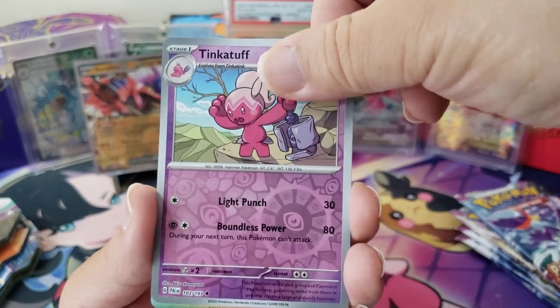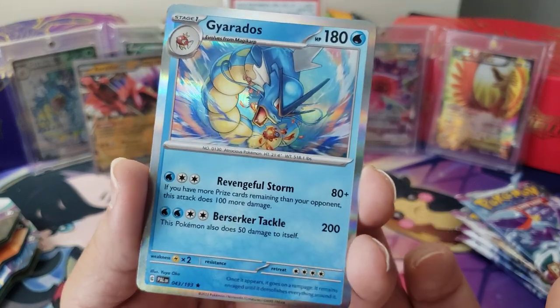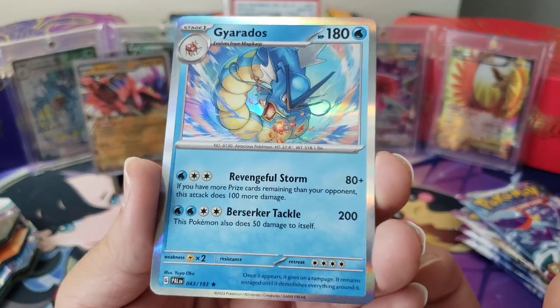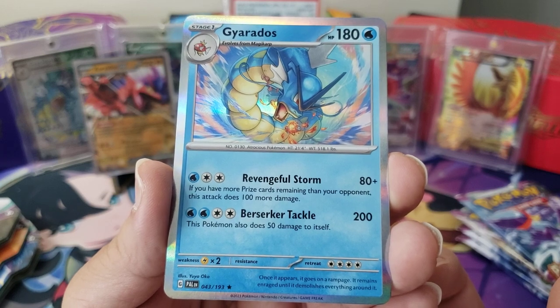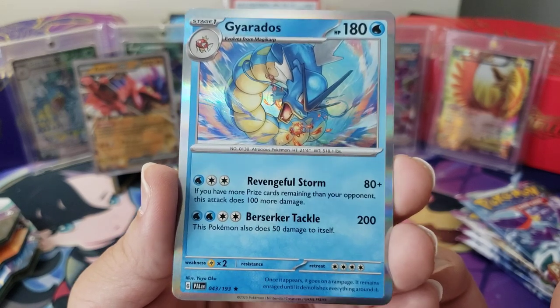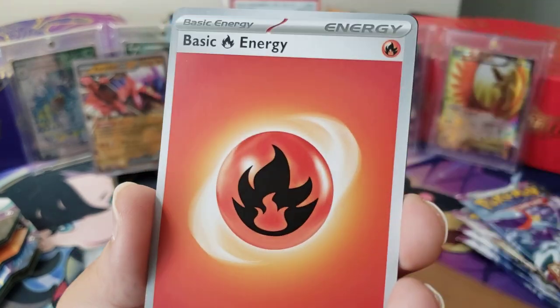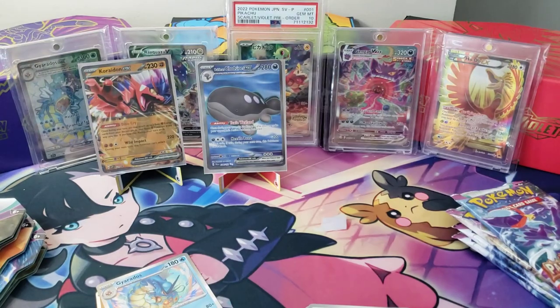Azumarill, a Tinkatuff — ooh, nice! Yo, I have not pulled the holo Gyarados yet, man — dang. Once it appears it goes on a rampage, it remains enraged until it demolishes everything around it. Classic example of the danger noodle for real. Don't go fighting him, and if you have a Magic card treat it with respect.